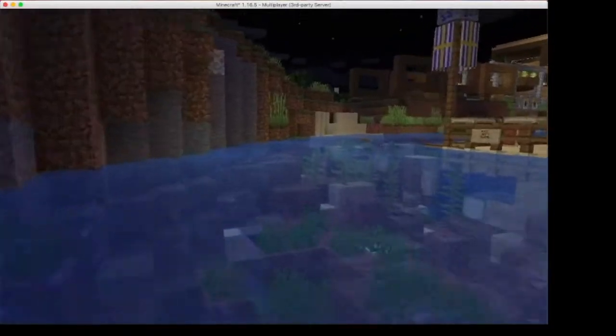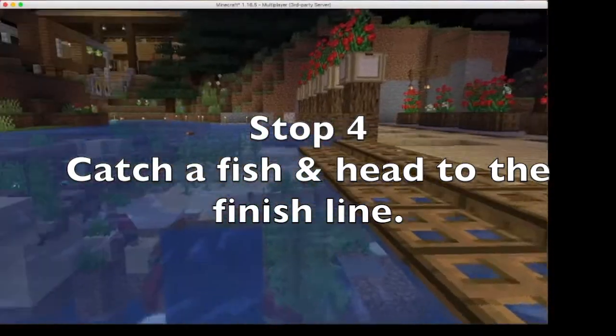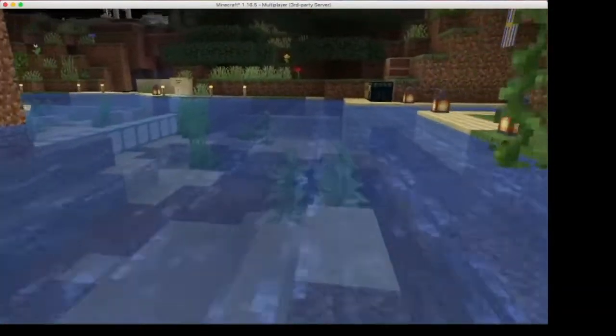Our next banner has us docking here. You're going to get out and go up to those chests, grab a fishing pole, and catch a fish. Once you have all seven items, cross this finish line.